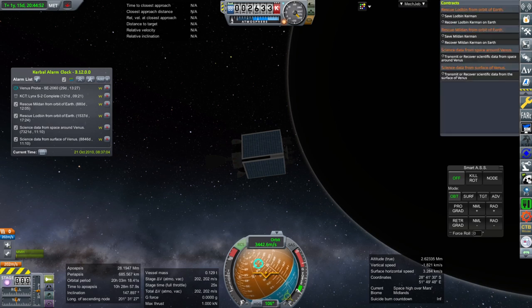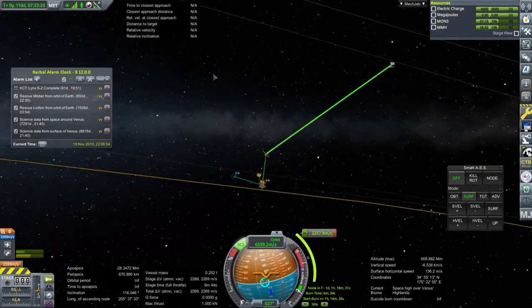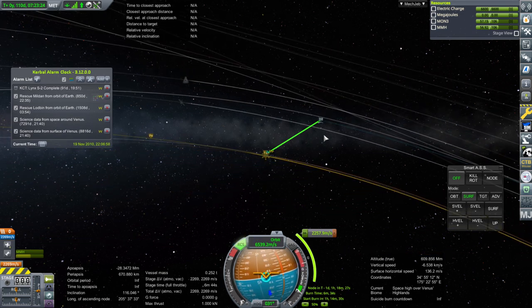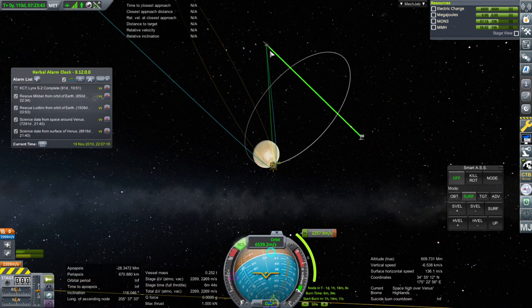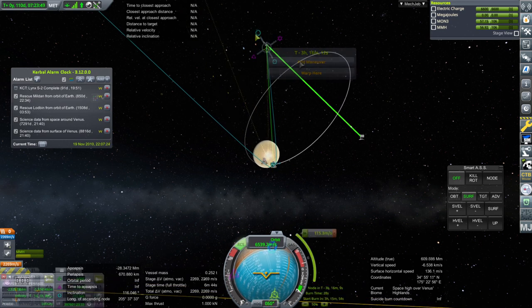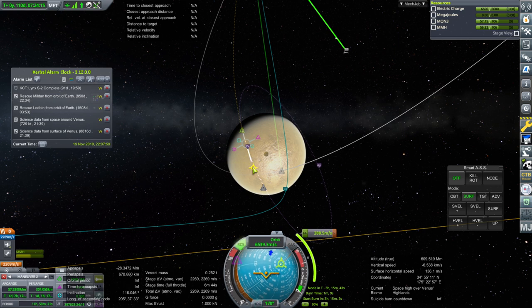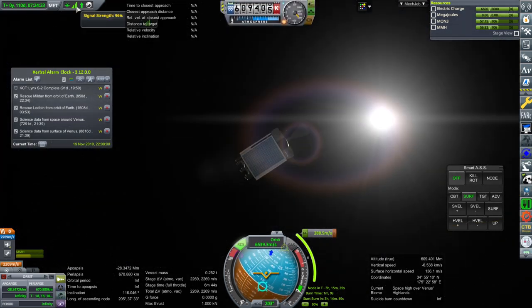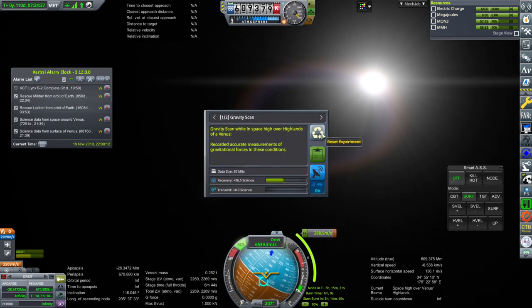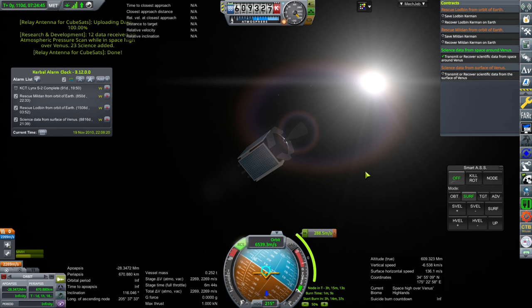Let's deal with the Venus probe arriving at Venus and see if we can get that contract done. Let's hope we're on the correct side for comms, because we're not capturing into orbit if we're not. Earth is not too far away. We see that we're not on the right side - shucks. Let's see how much it'll cost to flip sides. That's a lot. Seeing what capture costs from the other side - gosh, that's tight. Science first though. We have comms, we have plenty of comms - very close to Earth. Atmospheric pressure scan is the only new one. Transmitting - and we got that contract done.